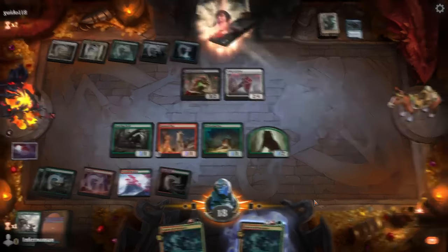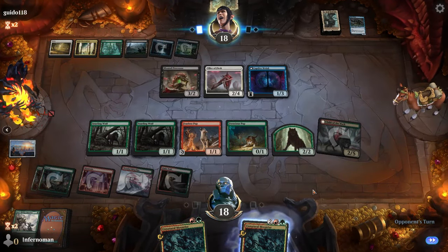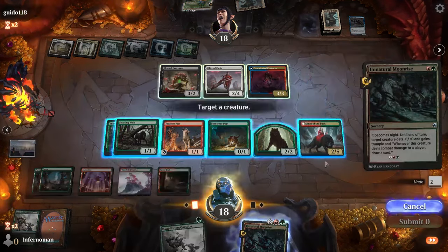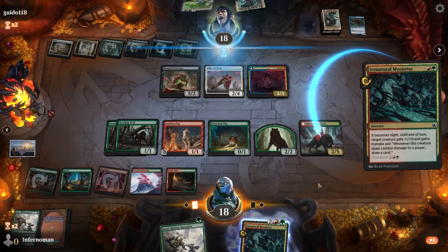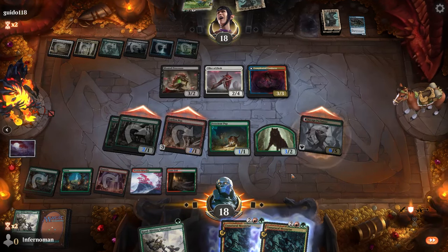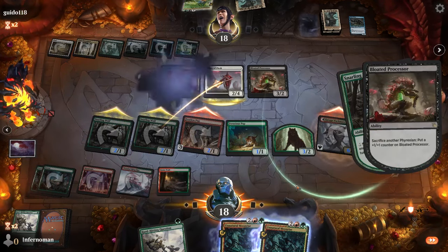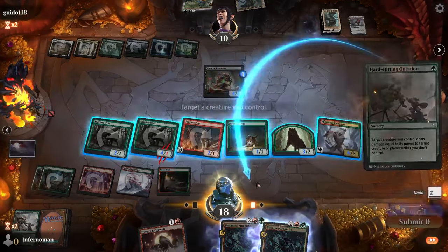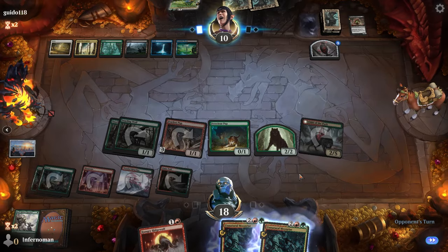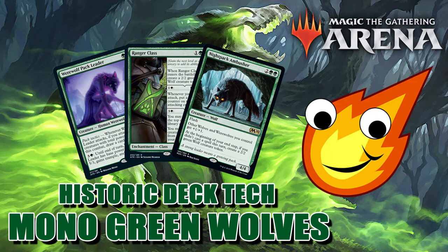The biggest weakness is control decks and midrange decks that can outvalue your creatures. Most removal is in the main deck sorceries with protection only in the sideboard, so you may struggle in best-of-one against removal-heavy opponents. That said, Unnatural Moonrise can flip werewolves unexpectedly, and those werewolves pump your whole wolf team. Halpak Resurgence as a flash enchantment also acts as a pseudo combat trick — don't underestimate these wolves, they can surprise opponents who think the deck is predictable.